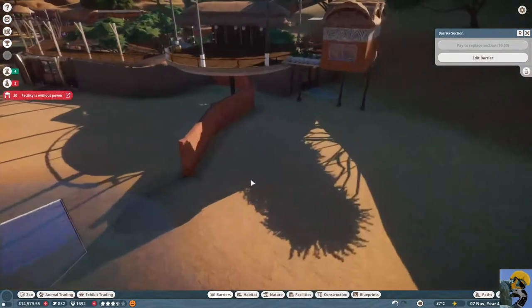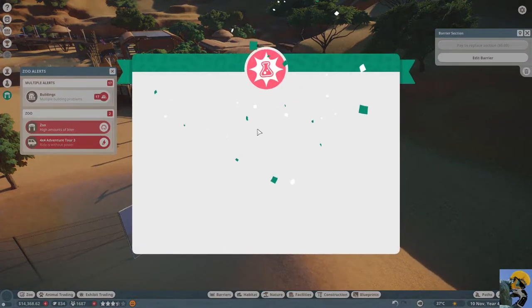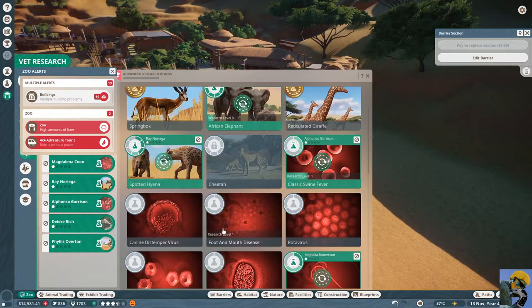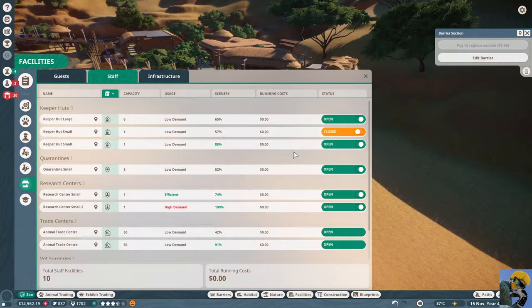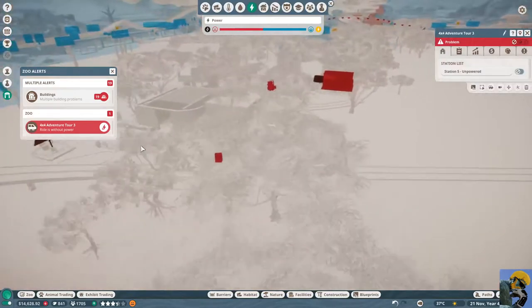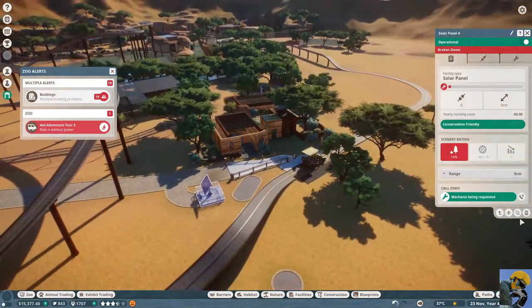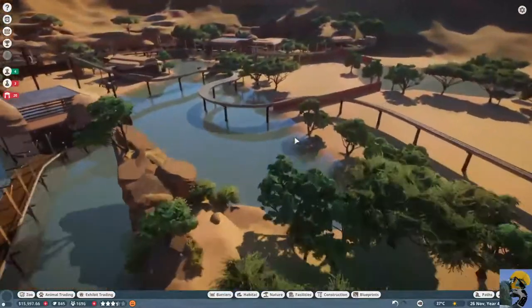We lost the habitat — we didn't make an actual one. Multiple building problems. High demand for the research centers — we need more. The ride is without power. It's interesting that this is without power given there's a busted thing here. A mechanic is being requested — they'll get there eventually. Let me get back to this habitat and see how the barrier is going. I definitely need to connect this somehow.